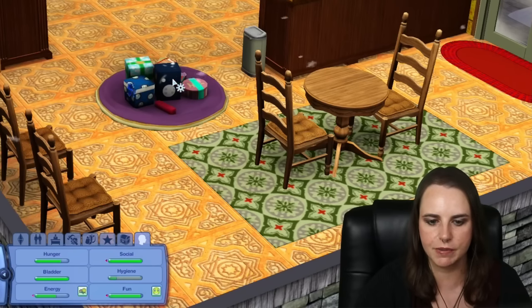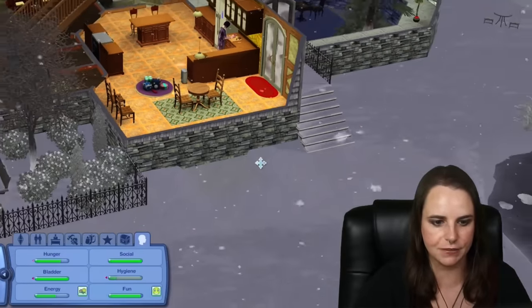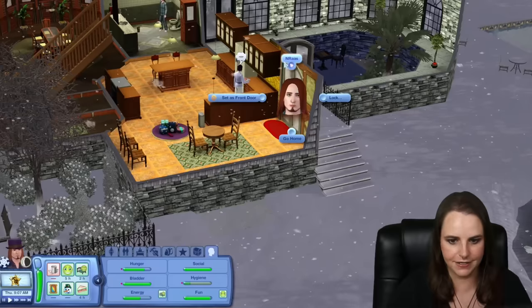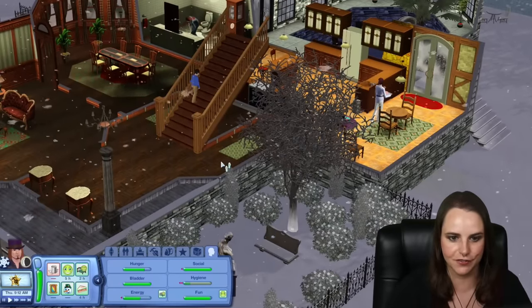The Sims Wiki says the three-by-three empty space has to be in the room connected to the designated front door, but I've found that's not always the case - the gift pile appeared in a different room for me. Just make sure you have some three-by-three space in your house if you want a gift pile.